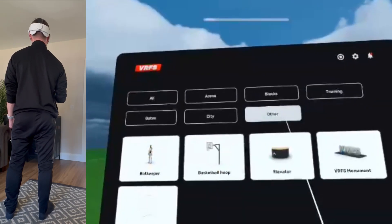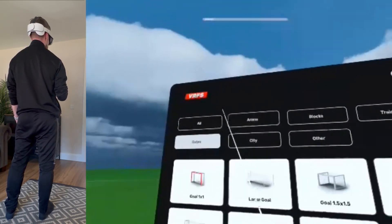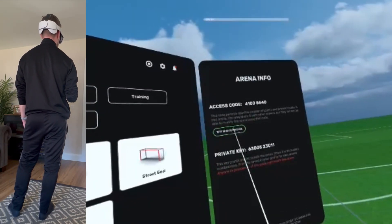What else we got? Other stuff — basketball hoops, monuments, blocks, skates. Loads of stuff in here. Test and solo practice — let's give it a try.